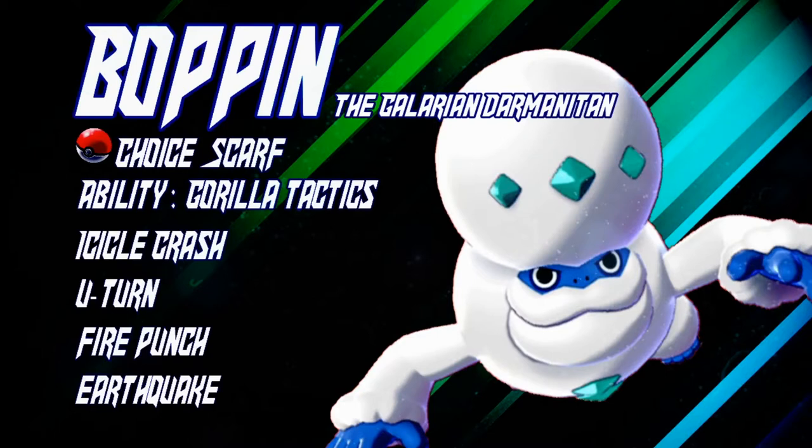Icicle Crash for flinching, U-Turn for getting momentum, Fire Punch and Earthquake to hit Pokemon I otherwise can't. It's a standard set — we all know what Darmanitan does, it does a lot of damage. I made him Jolly because I knew there were going to be other people running Ice as well, so I definitely wanted to outspeed people also having Mono Ice.